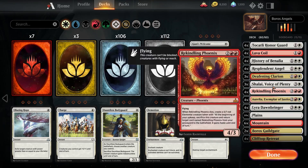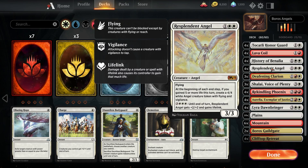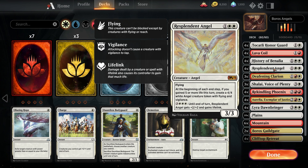There are also some synergies going on with the angels. Lyra and Resplendent Angel go very well together because Resplendent Angel will create a 4/4 white angel creature token with flying and vigilance at the end of any turn where you gain five life. Lyra is a 5/5 with lifelink, so if you attack with Lyra, that's enough life gain to trigger Resplendent Angel.